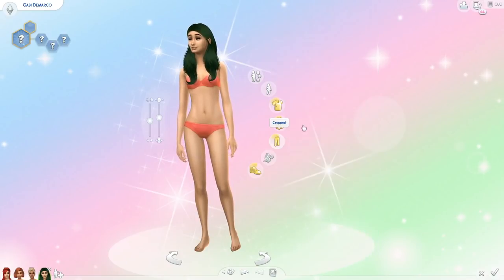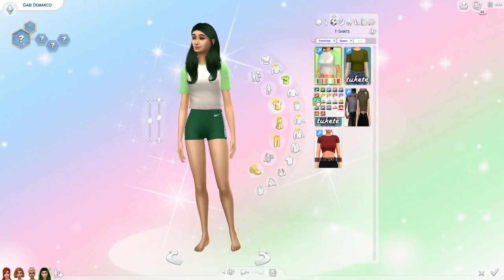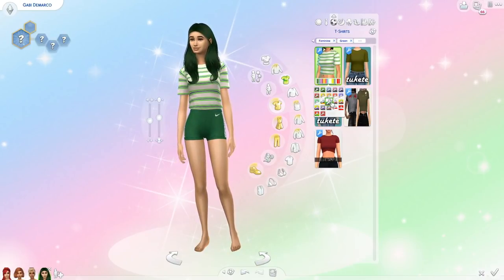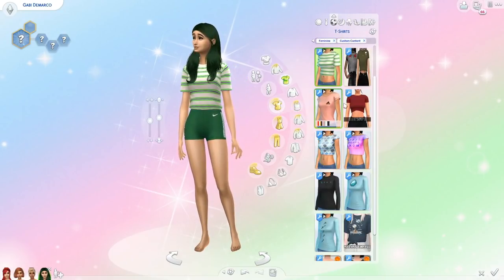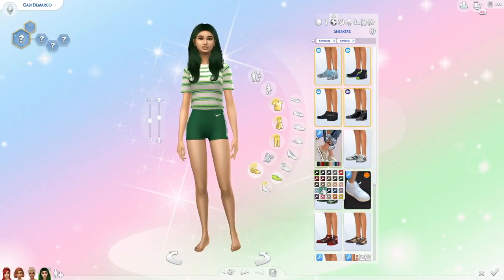Her sportswear outfit I actually love. I gave her some cute green Nike shorts and this adorable striped green t-shirt — I want this shirt in real life, it reminds me of Brandy Melville. I was going to give her a green hat but it made her hair look a little weird, so I just gave her some green sneakers instead.